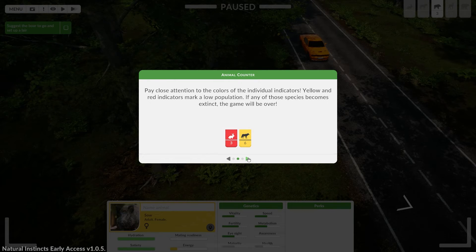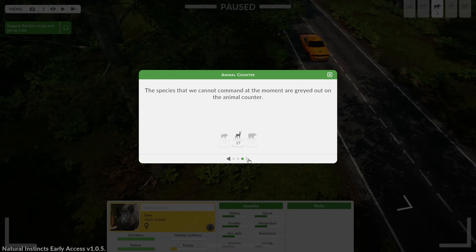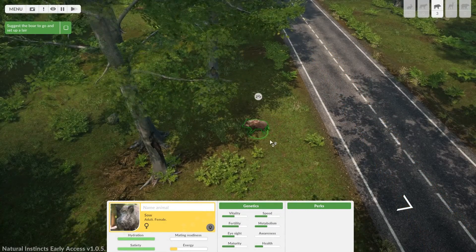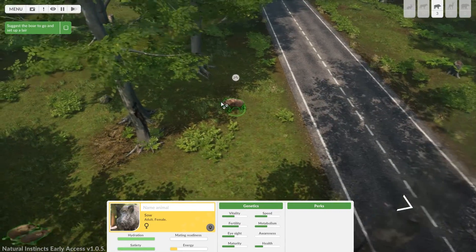Oh, species in the forest — pay close attention to the colors of populations: yellow and red mean low population. If a species goes extinct, we have a game over condition. I like this — you need fail conditions. Species we cannot command at the moment are greyed out. That guy's driving like he's in a new Camaro. That would not have gone well if he'd hit the boar.